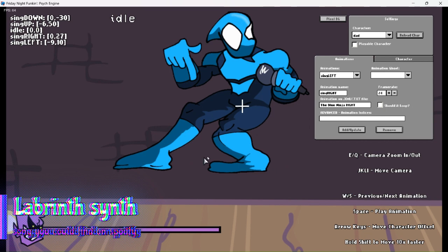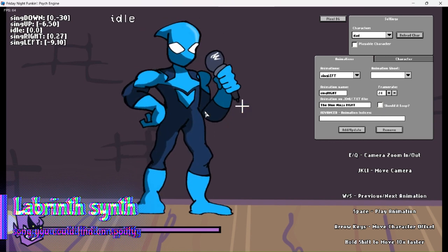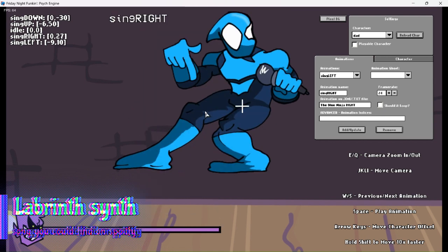You can use your own character if you want. Now the right pose is working. It's time for the up one — just do the exact same thing but with different names. The Blue Ninja Up.